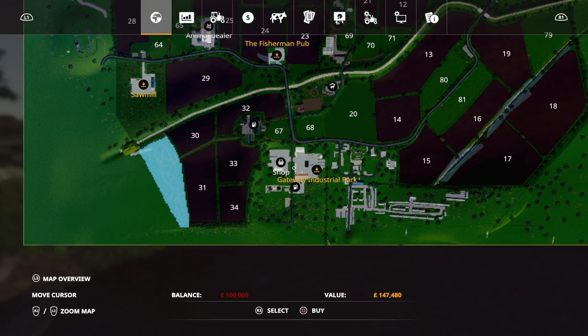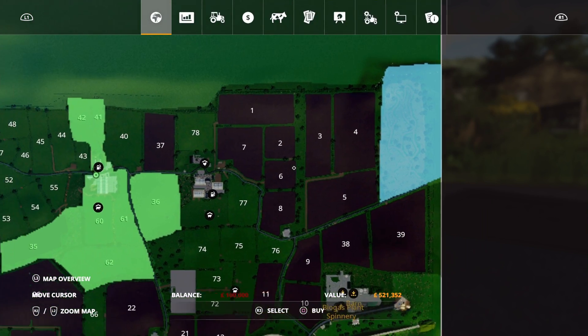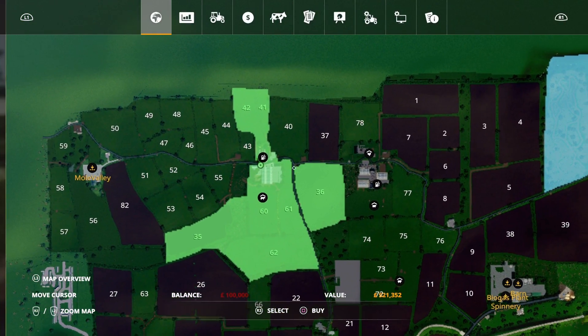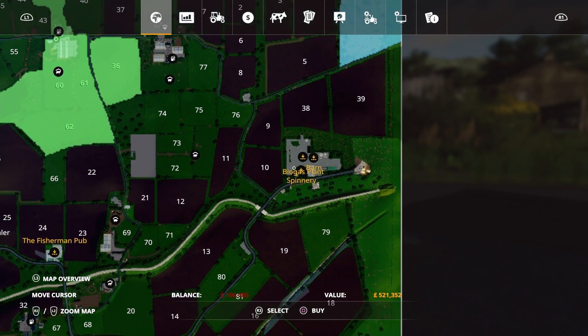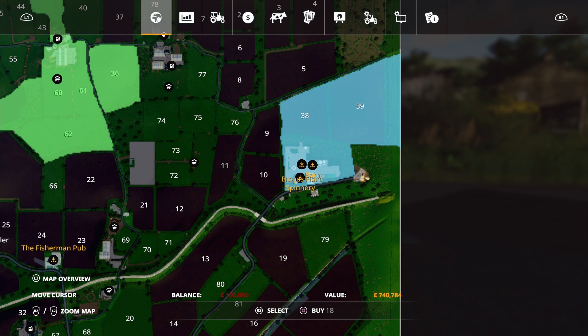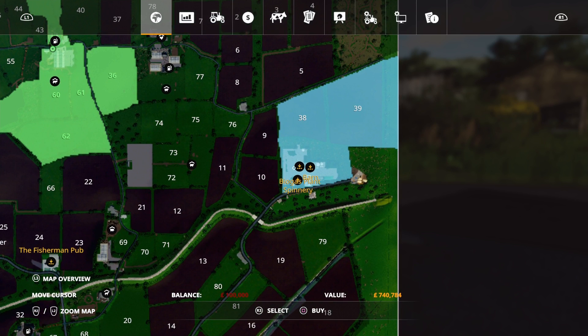There's forestry dotted around the map in various different locations, with some more forests up the top as well. The biogas plant you don't own. The biogas plant is here, and to buy it, it's 740,784 — because it takes in these two fields as well. That's pricey, but it is what it is.